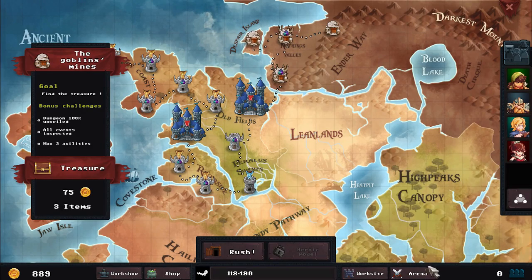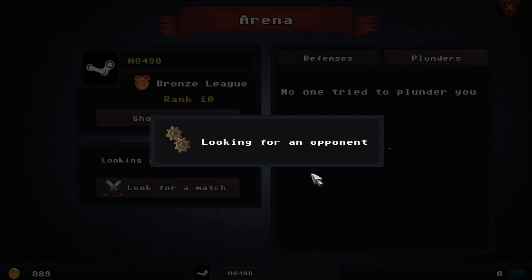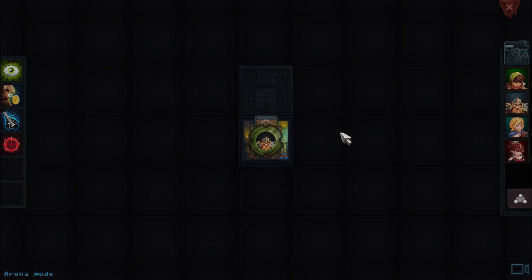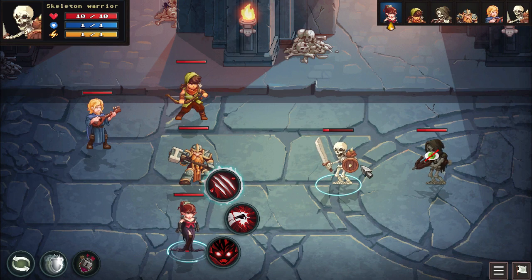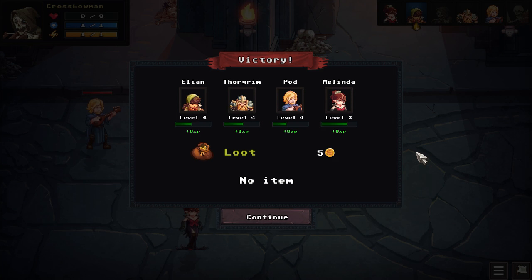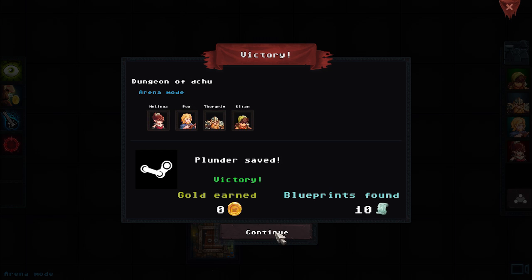No one tried to plunder you. Let's attempt to look for a match. Looking for an opponent. So we are in someone else's dungeon, trying to win against their defenses. So far that was really, really easy. We got some gold out of it. This is just a default setup. Blueprints found: 10. Let's look for an opponent again.